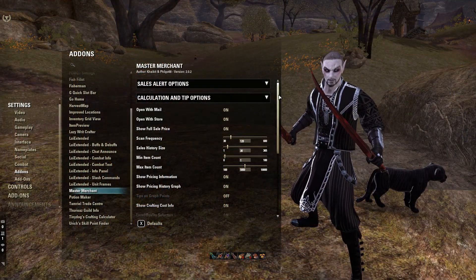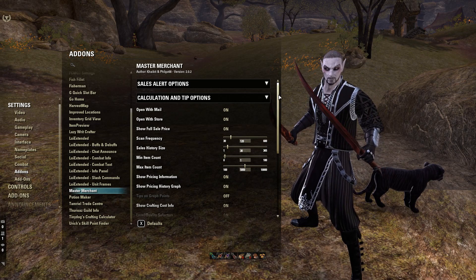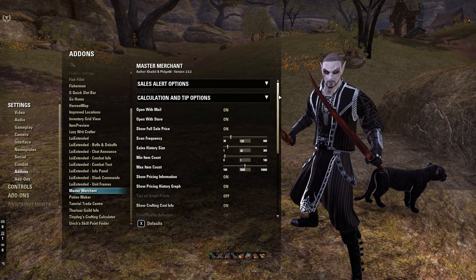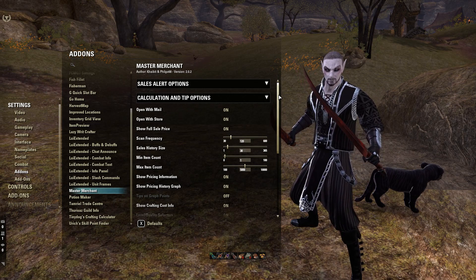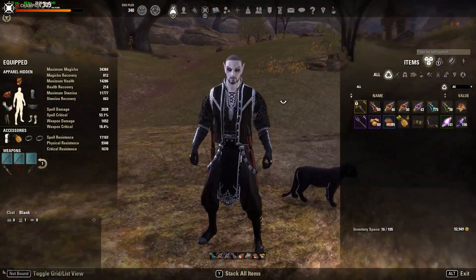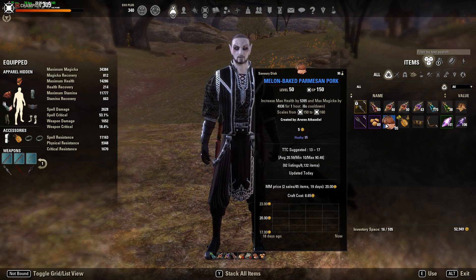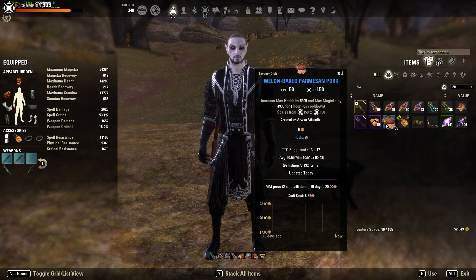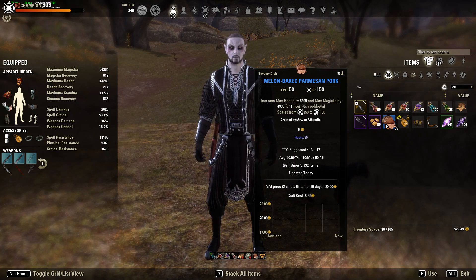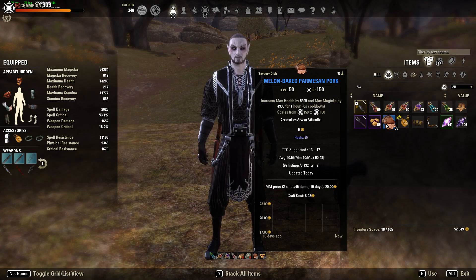The next add-on I use is Master Merchant. This allows you to collect price information from the trading guilds you're a part of, and allows you to store that information and use it to put prices on your items. For example, on this piece of gear at the bottom, you'll see the MM price. It tells you how many have sold within the last 19 days and what price they sold for. It gives you a nice little graph as well, which makes it easier to check.